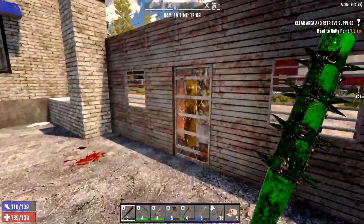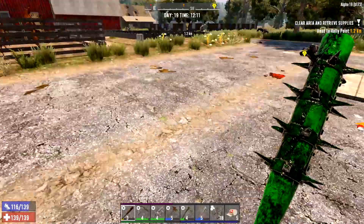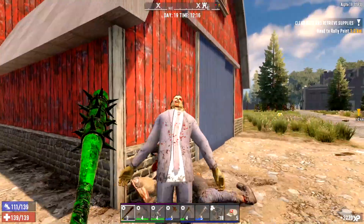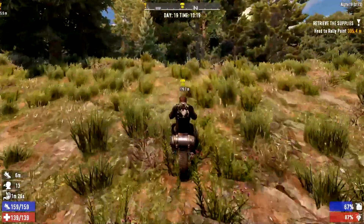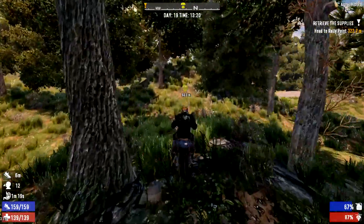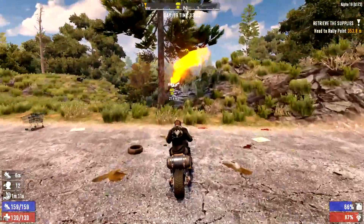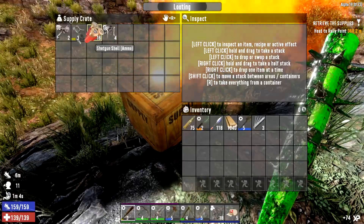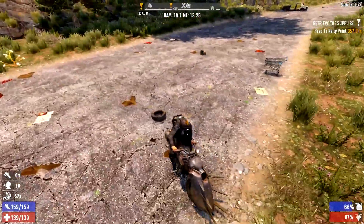It is trader restock day so we're going to pick the closest quest to us and go do that. One thing I really like about these new sprites - they tell you how far things are away from you. The airdrops always used to look really big on the mini map so it always looked like they were really close when they were actually miles away. Seeing that was only 300 metres away seemed like a good deal, so let's quickly grab that. Nothing too spectacular - right, and now we're going to go off to the quest.